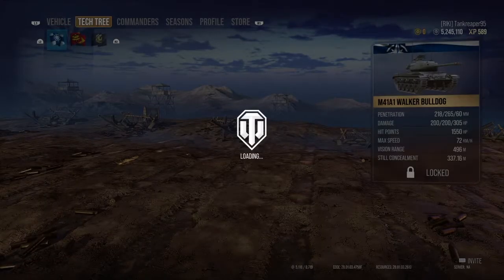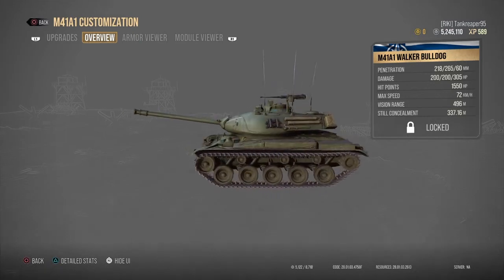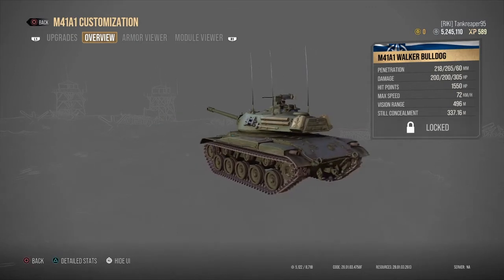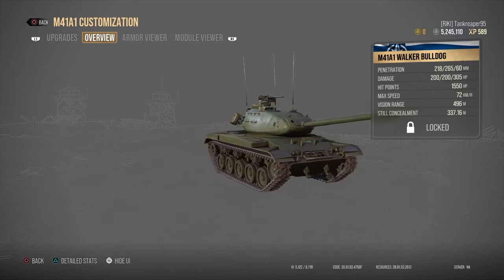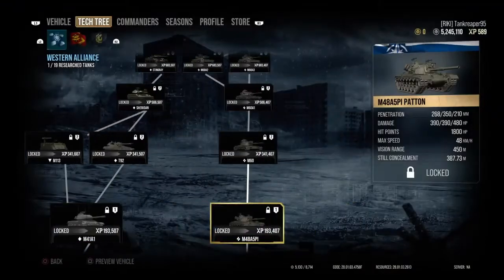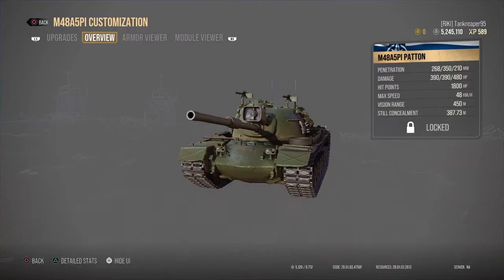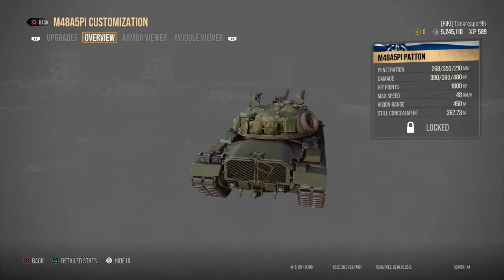The next tank is the M41A1 Walker Bulldog at Tier 13, costing four million three hundred and eighty thousand credits. There's a similar tank in the original American tech tree as a Tier 8 light tank. Next is the M48A5P1 pattern — four million three hundred and eighty thousand credits for this medium main battle tank.